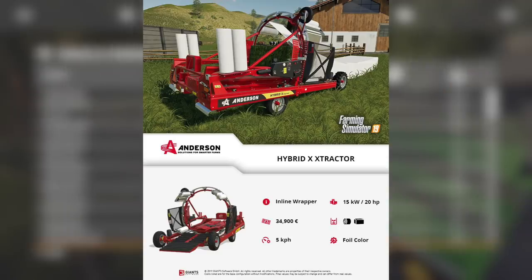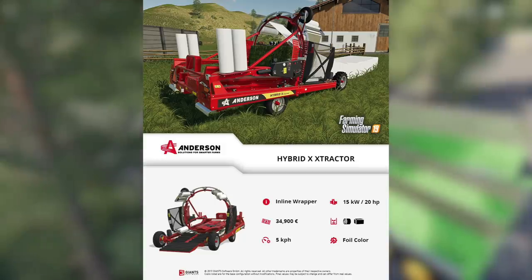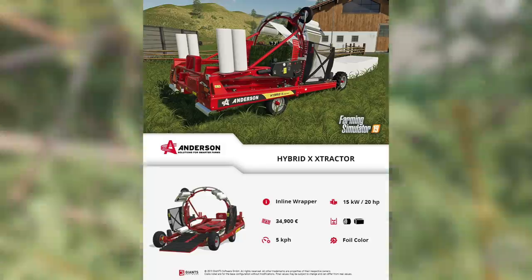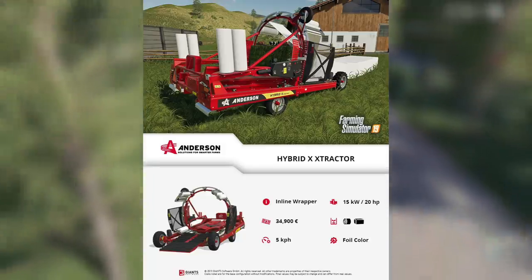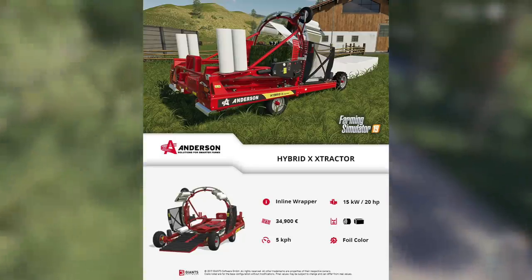Next up is the centerpiece of the Anderson DLC: the Hybrid X Extractor. This is an inline wrapper with 20 horsepower and it only costs $34,900 — that's it to make a bale snake! I'm going to have like six of these. It handles both round bales and square bales, travels at 5 km/h, and you can change the foil color.